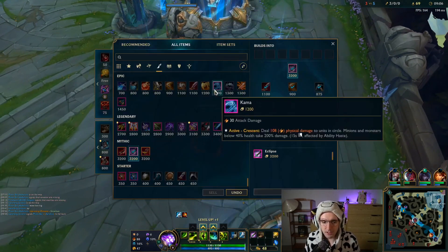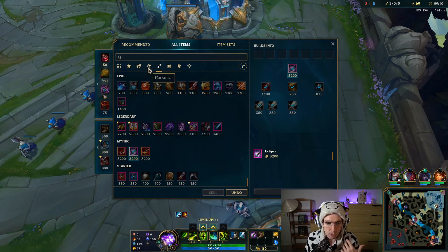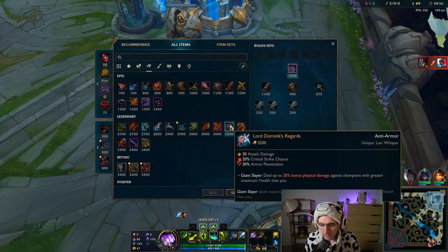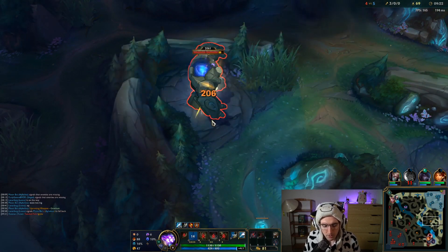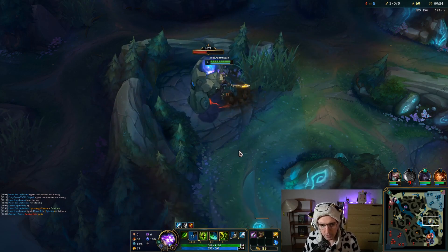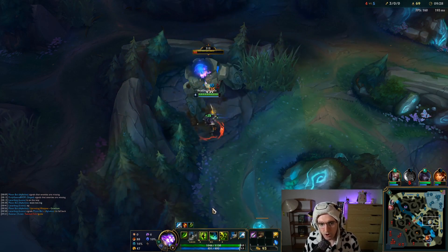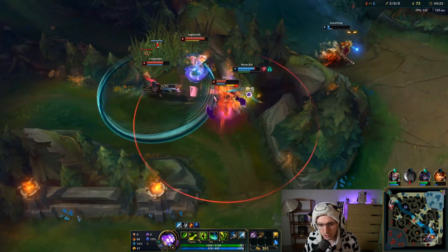After this we're going to be building some crit items. I've personally been running Lord Dominic's Regards as the secondary — it gives you armor pen. Obviously armor pen isn't as good before people start building armor, but when you're stacking it with the other items it just gets out of control. You can also run Navari — Navari is like old Spear of Shojin. When you auto attack and get a critical strike, your cooldowns reduce.